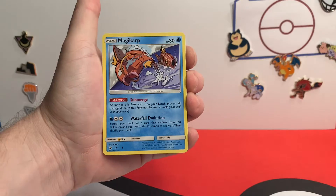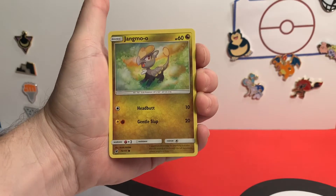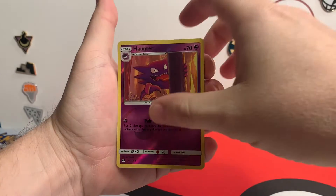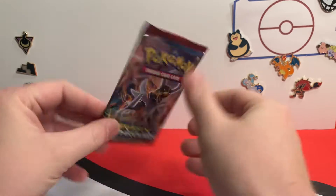Steffle, Magikarp, Rumorade, Mankey, Mankey, Jangmo-O, Haunter, Haunter in the Woods, and a Staraptor. So not the greatest start. Let's go with Breakthrough.